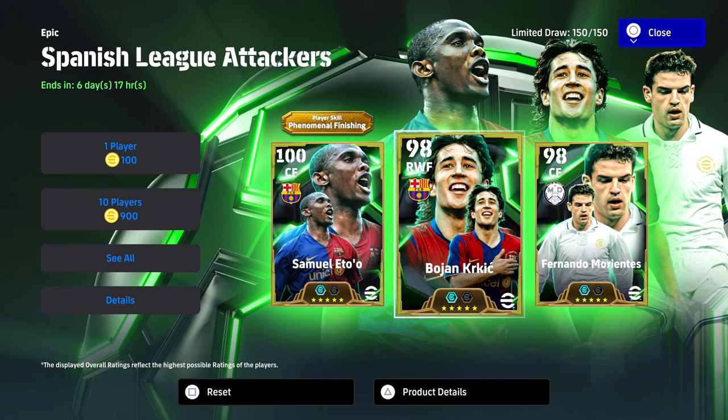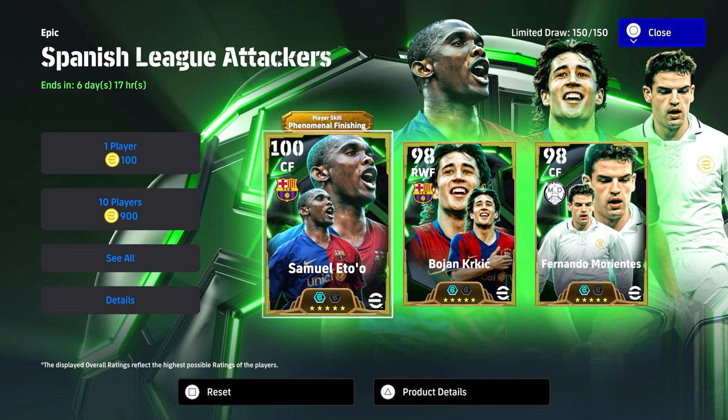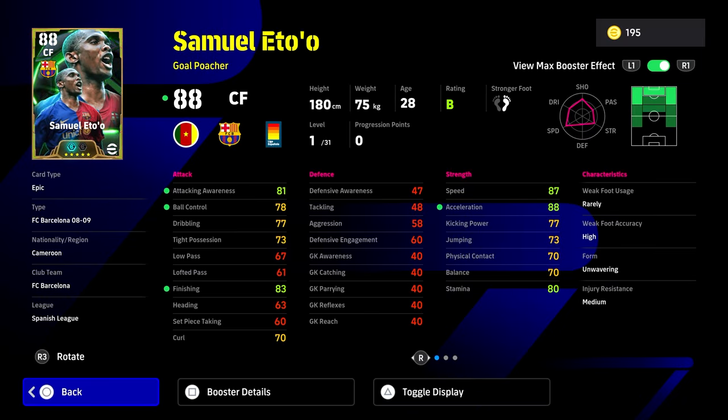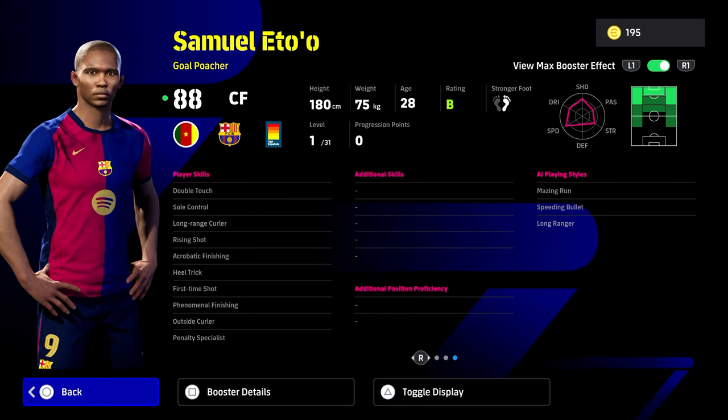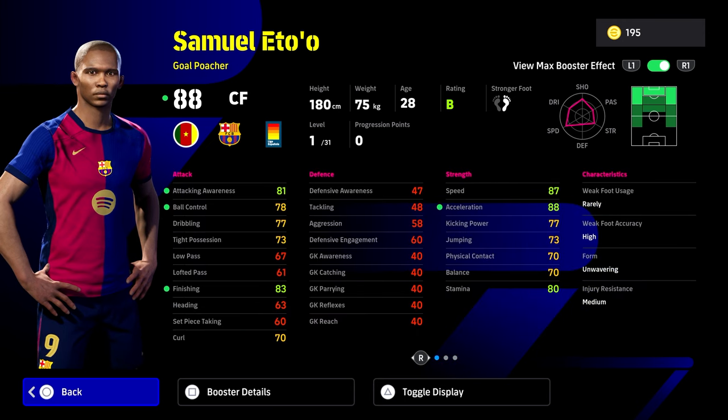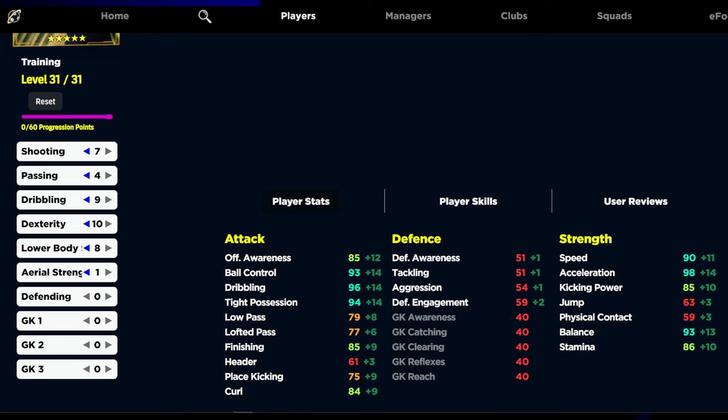All eyes are on Samuel Eto. Bojan Krkić is going to be the hidden gem of this pack, but it's phenomenal finishing Eto who stands out. They've nerfed phenomenal finishing a little bit since earlier releases, but this card is going to be very decent — especially as a run-and-gun style card. It's always interesting having a card with double touch and sole control off the rip, because you only need to give him flip-flap. These cards just have no weakness, and the extra booster makes them completely off the charts.